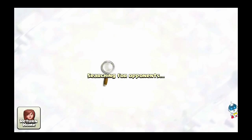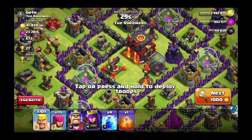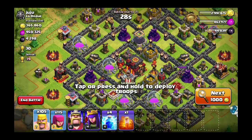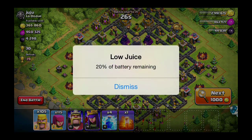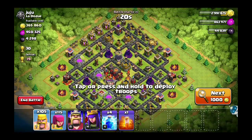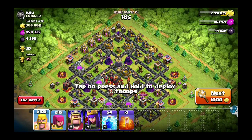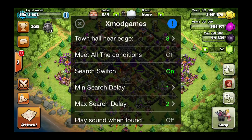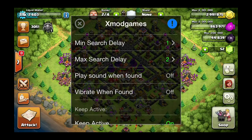There's a search switch — when you search, if it doesn't find a base that meets all the requirements, it automatically keeps searching. I'm not touching the search button right now — it just goes on its own. Here it meets the requirements of all the things I set, which is really cool because it allows you to find high-loot bases.